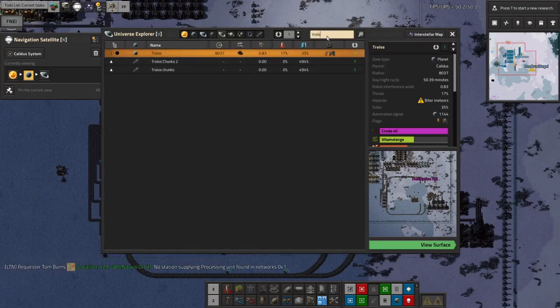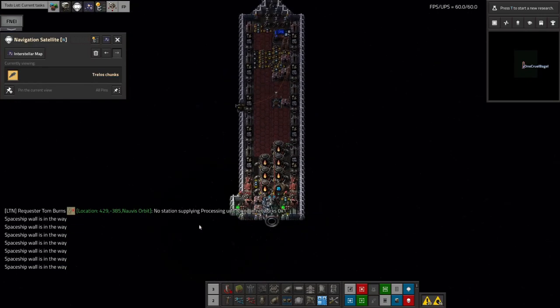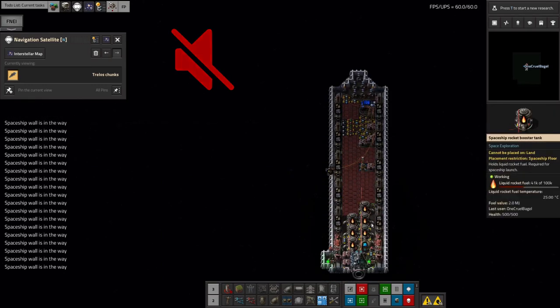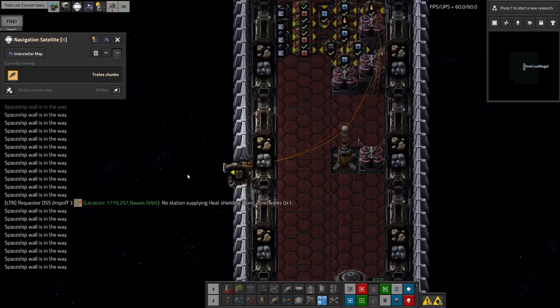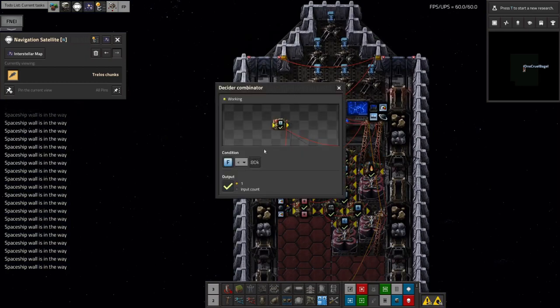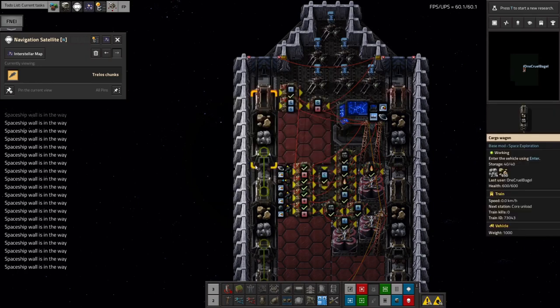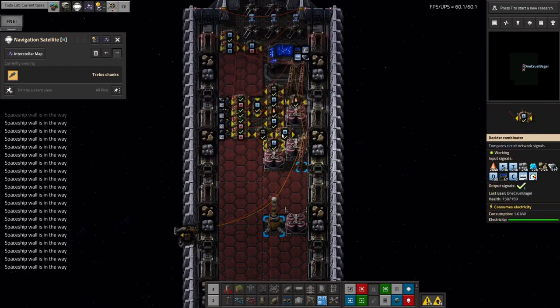So I went into the Trellos ship config and made it a bit more complicated. I've fed in the amount of fuel in the external tanks through the clamp as signal F. We've now got another comparator up here watching for F: if there's less than 80,000 fuel on the planet or more than 550,000 fuel on the spaceship, then take off. This means that if there's fuel on the planet it'll all get pulled into the spaceship, but if we run out of fuel on the planet it'll take off anyway.